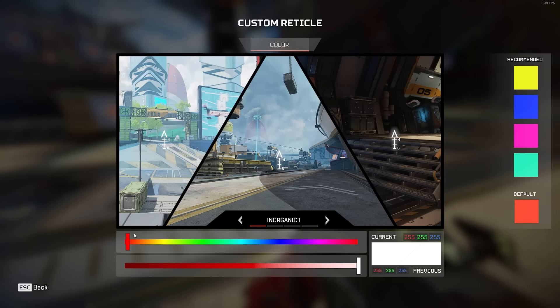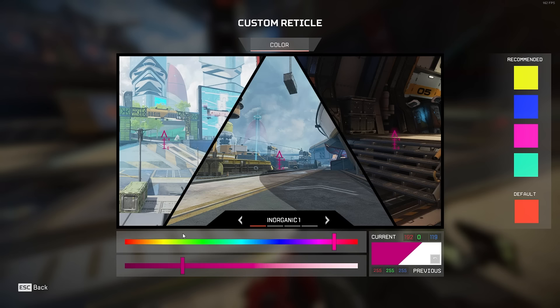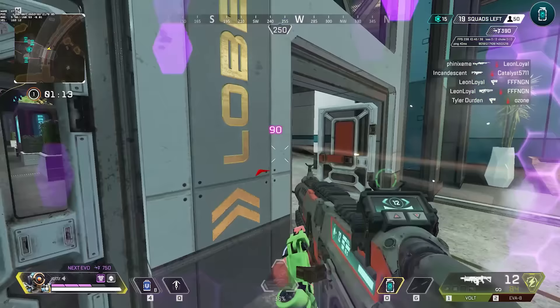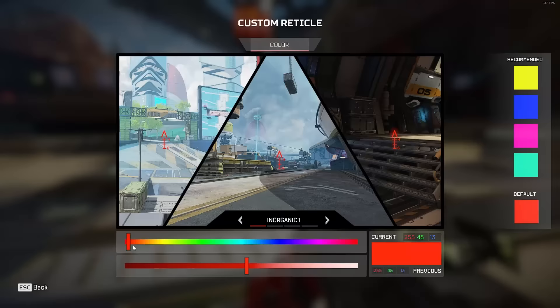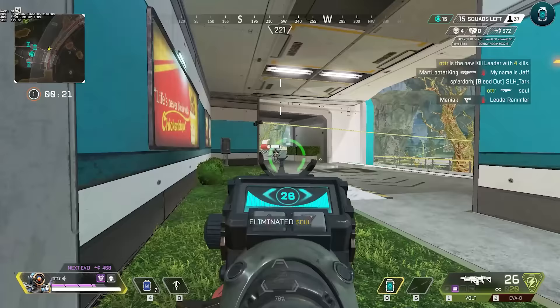As for the reticle, I cannot stress customizing this enough — the default reticle is generally not as good as it can be. There's no exact science to how customizing your crosshair works, and I recommend just playing around with it and see what works best for you. In my case, I have a slight color blindness when it comes to reds, yellows, and shades of white — they very easily blend together in hectic situations. I need to avoid all of those colors for something as important as the crosshair. I have found the best results with a neon green crosshair, because you want to find one that stands out against the background environment the most. I really only struggle against enemies in grass, but I can deal with that.